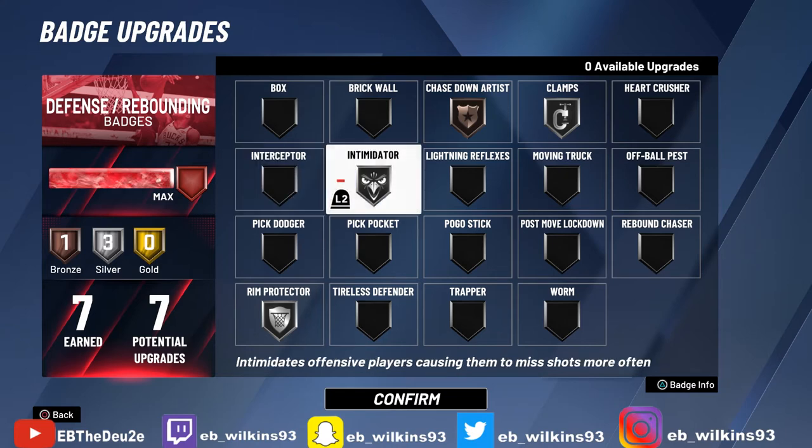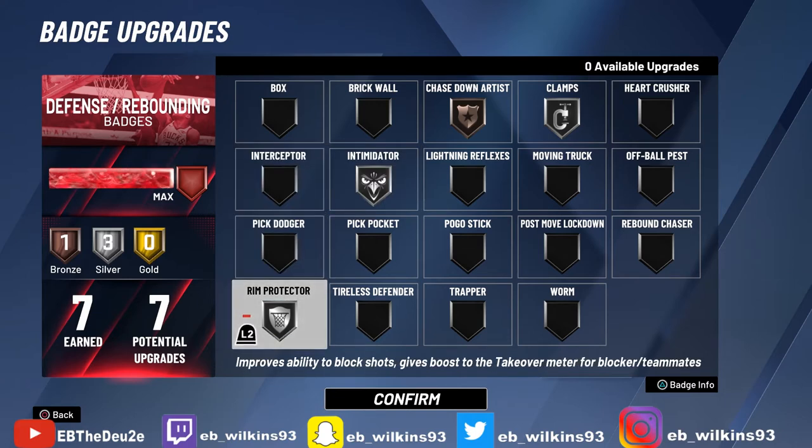Rim Protector will help you get snatch blocks. I know people with the lowest block rating who still get snatch blocks simply because they have Rim Protector on silver. I'm not sure if bronze gives you snatch blocks — it might, let me know in the comments — but I know silver and up you're getting snatch blocks. It also helps you contest in the paint. I don't have any interior defense — my rating is the lowest it can go — but Rim Protector makes up for it, along with Intimidator backing it up.